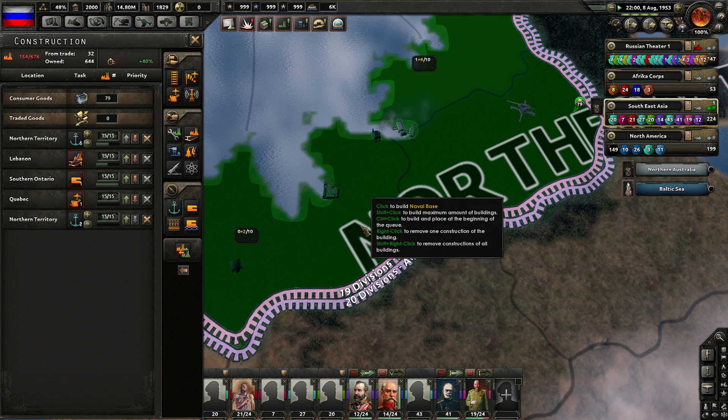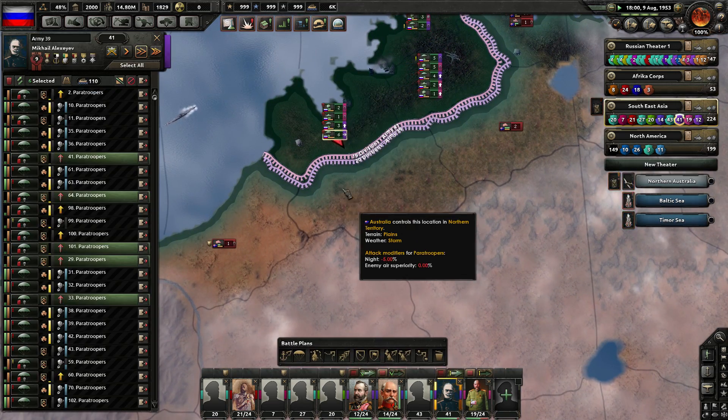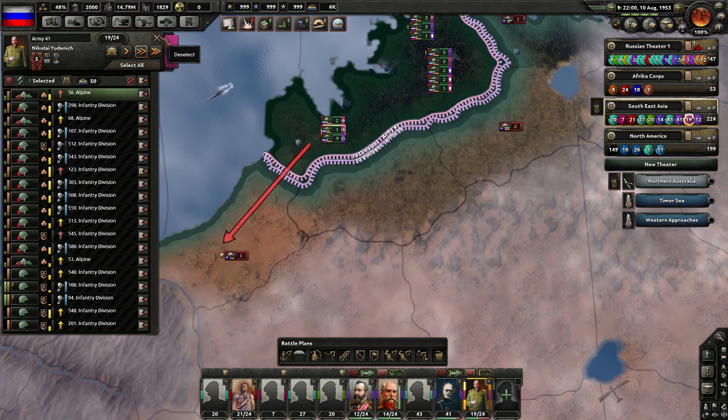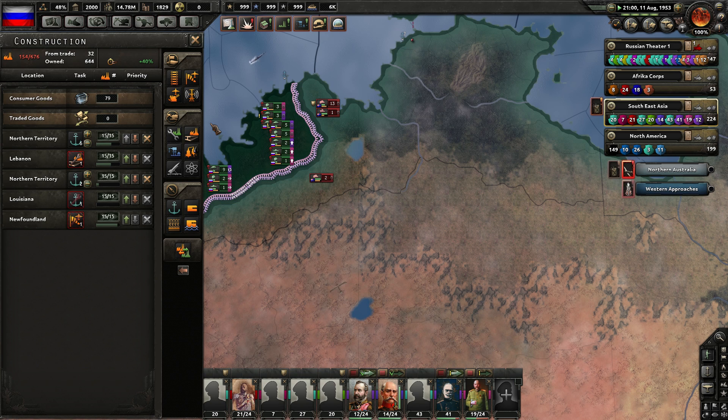Let's try to take another area where we can spread out a little bit. So let's get some divisions to move out this way and this way, which should create a little enclave for us to be able to build a port successfully.